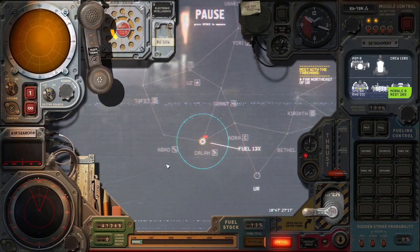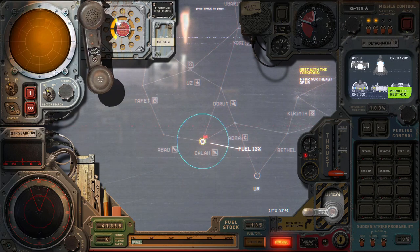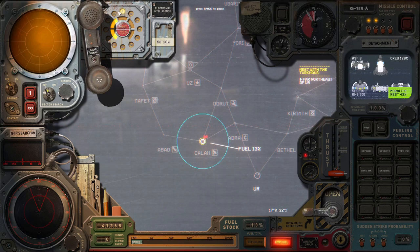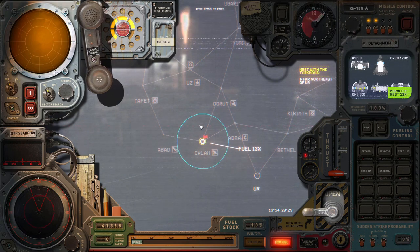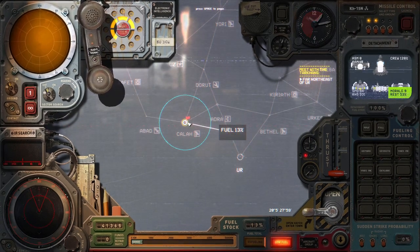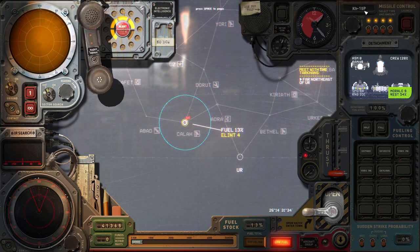I'm going to wait a bit until it gets closer. Now the target is getting closer, which you can see here by the bars filling — it shows you how close it is. The zero means it's coming from this direction. Now it's relatively close. Now we prepare the missile: KH-15P, that's the anti-radiation variant of the KH-15.